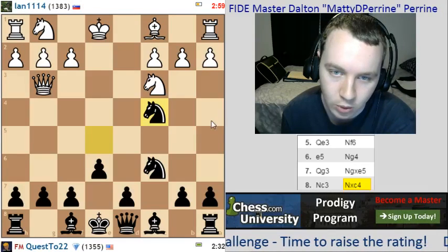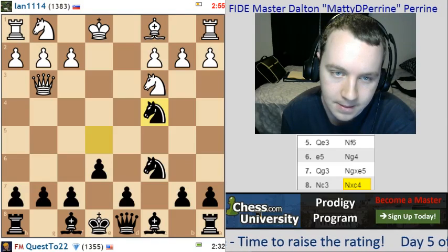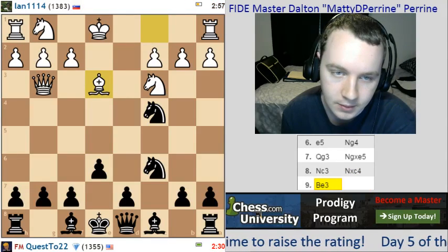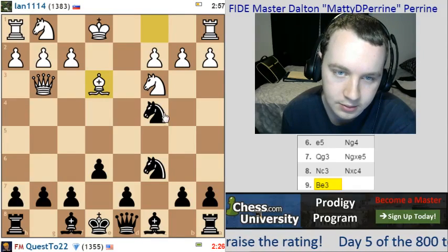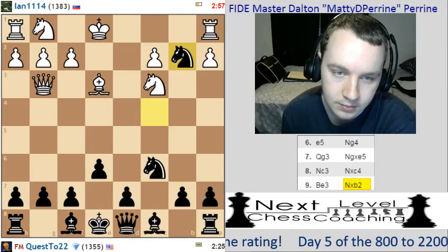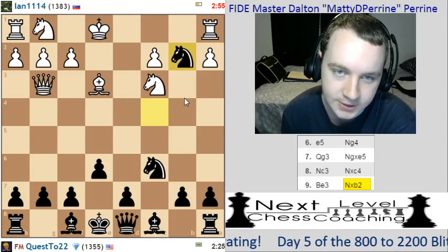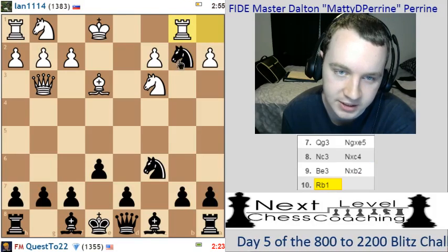I was expecting a little bit more from this 1300-rated guy. We have another pawn on b2 we're hitting now. Don't see why not — he can't castle queenside anymore. And bishop to b4 might come pretty soon.